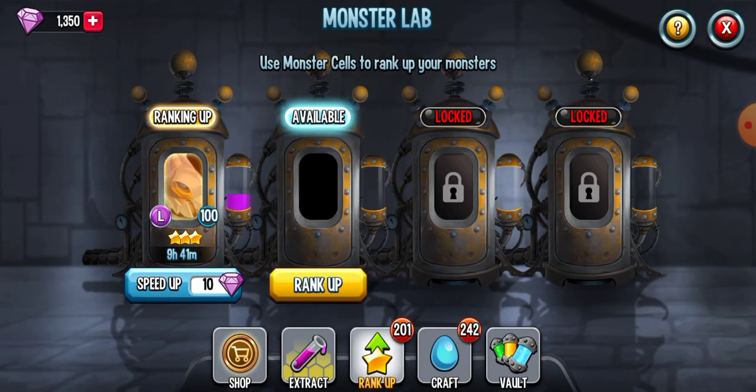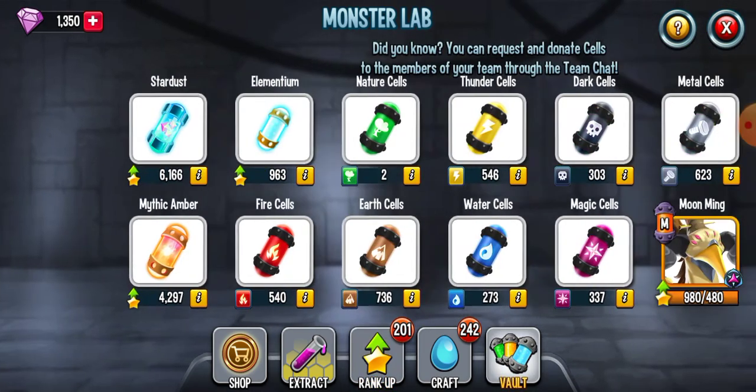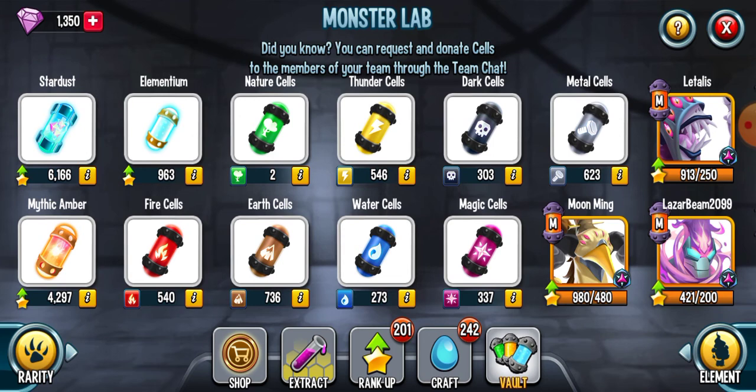I'm taking Worm Lad up to rank four at the moment, and I'm going to take him up to rank five after that. Before I started doing this with Worm Lad and Grakon, I had 1.6k elementium and now I've only got 963.